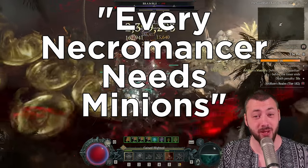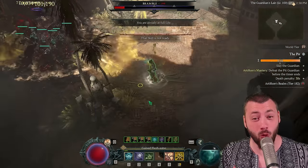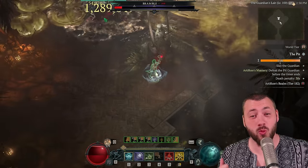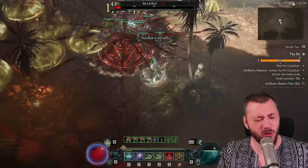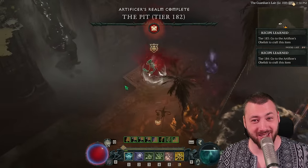Every Necromancer build needs minions in Season 4, especially Shadow Necromancer gets so much stronger. This is a tier 180 plus pit, almost at 200, the hardest pit possible, and we're just blasting through it.